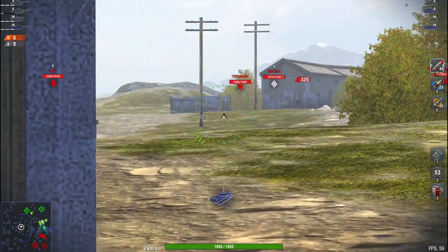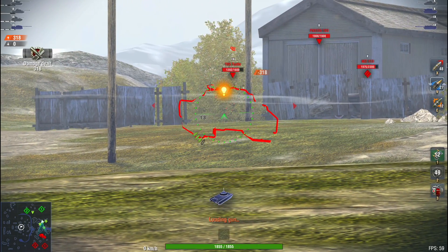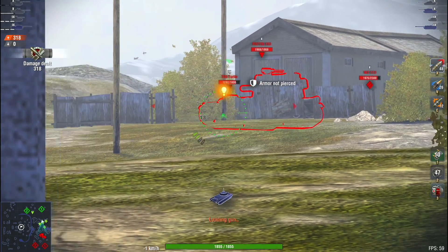Let me make sure you understand at least the basics. You should aim to shoot at the grey areas of tanks, not the red ones. Now that you've got the theory down, let's move on to control settings.